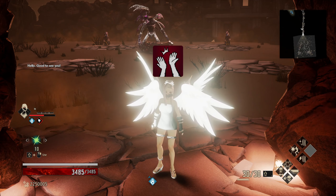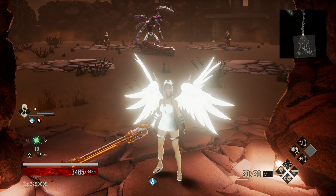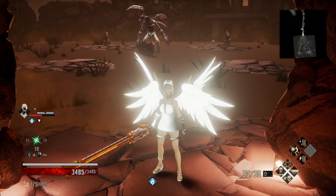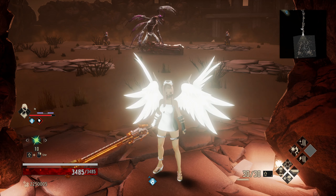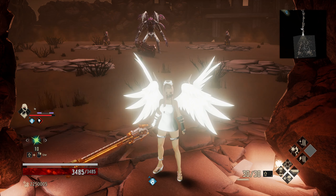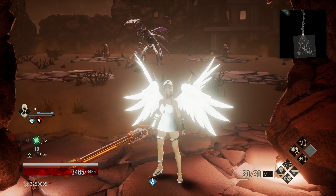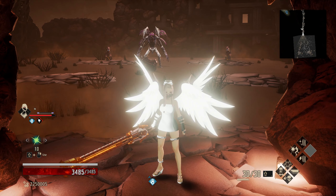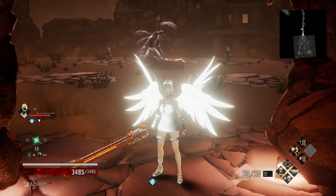Hello, good to see you. Hey there, Revenants, welcome back to Code Vein. Today we're looking at the Thirsting Slaughterer. I had to look at my notes to remember his name because he's just a big white guy that I hate, and that's kind of how I refer to him all the time. When I see this dude, he's an absolutely incredible monster of a monster.